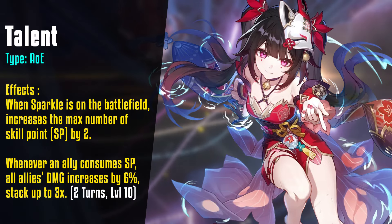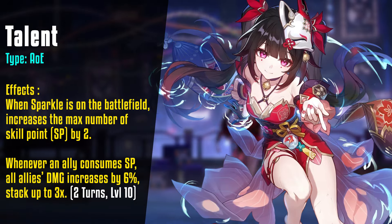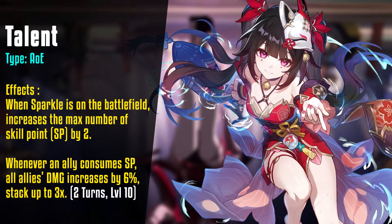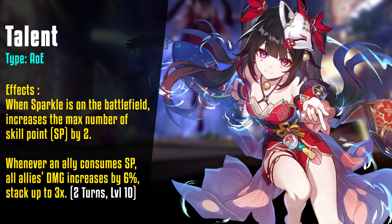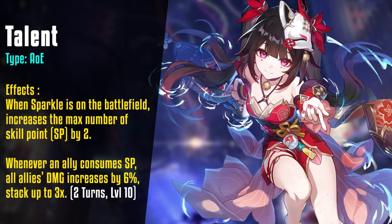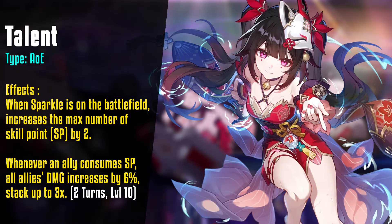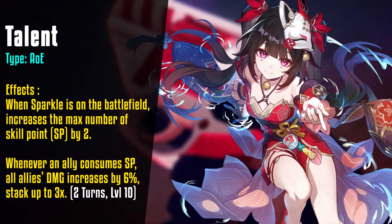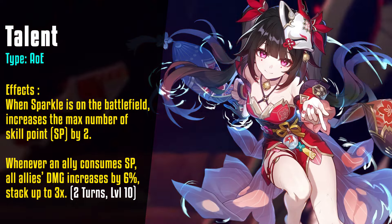Next, let's take a look at her talent and see the effect that her ultimate enhances. When Sparkle is on the battlefield, the max number of skill points increases by two. Normally the SP cap is five, but with Sparkle it becomes seven. Now combine that with her technique — when using Sparkle, you will start the battle with six skill points instead of three. That's a lot of SP for your opening.